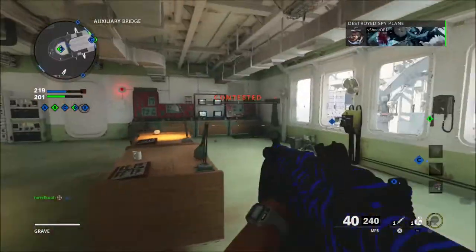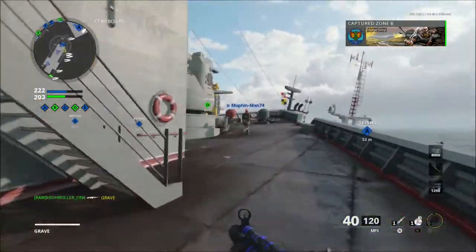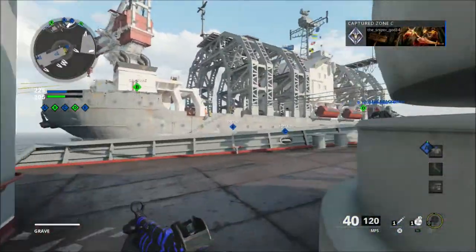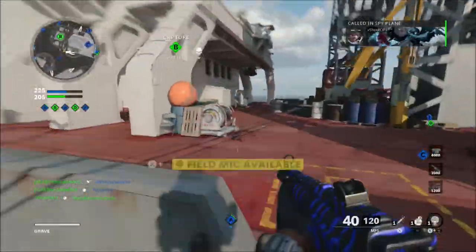This pack is going to have a skin for Baker, a tactical rifle blueprint, an epic pistol blueprint, an epic tactical knife blueprint, an epic weapon charm, a legendary calling card, and 60 minutes of double XP.